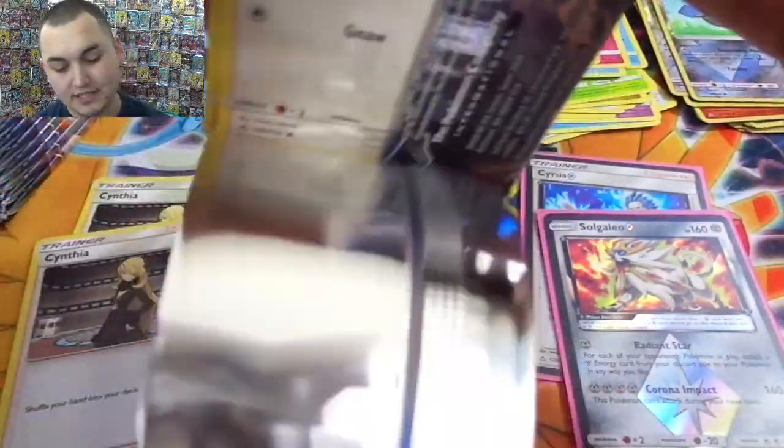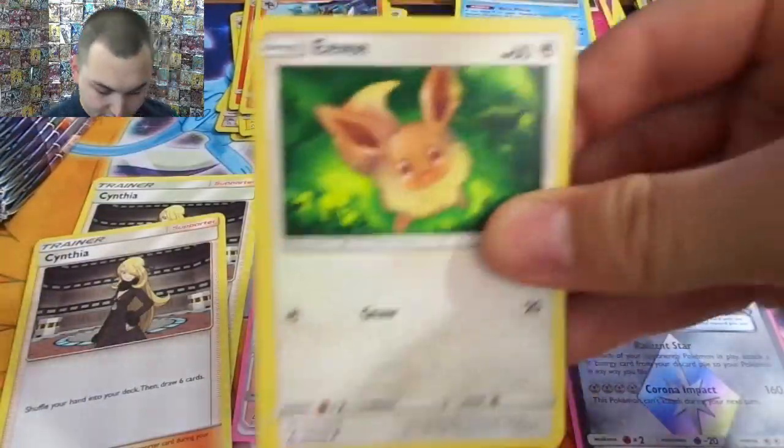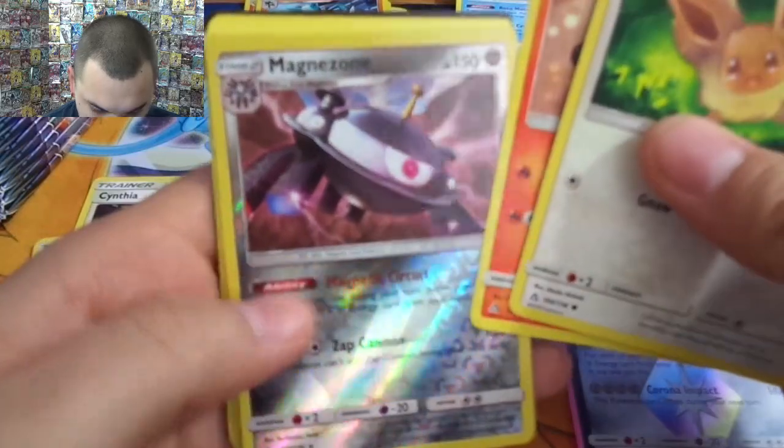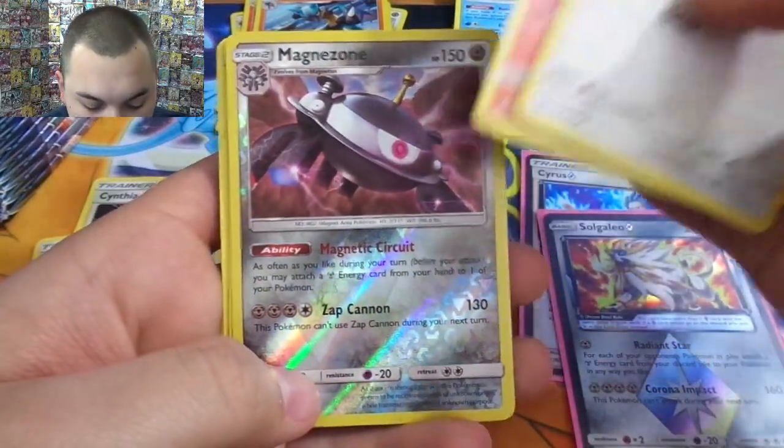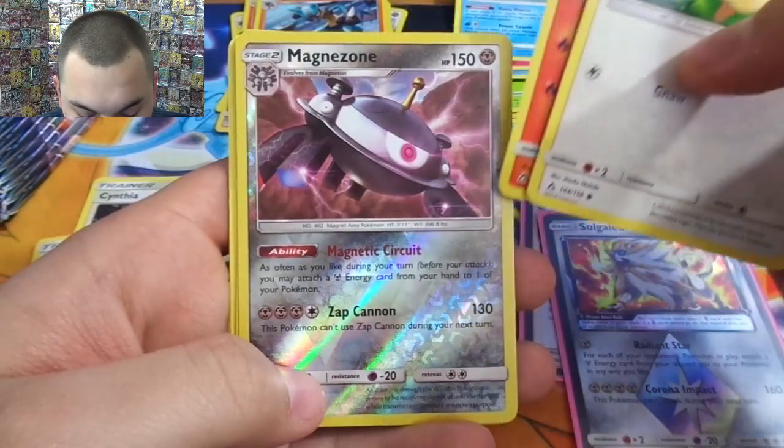Almost there though. I know you guys have probably seen these — I just wanted to slow roll it while we looked for our very first ultra. There it is — Magnezone! The ability is Magnetic Circuit: as often as you like during your turn before you attack, you may attach a metal energy card from your hand to one of your Pokémon, and that's not counted as your regular attachment. So that's awesome.